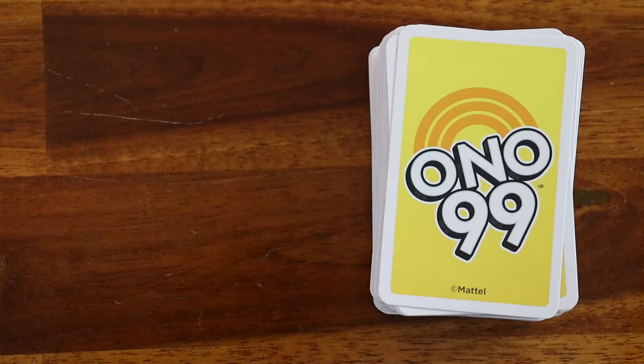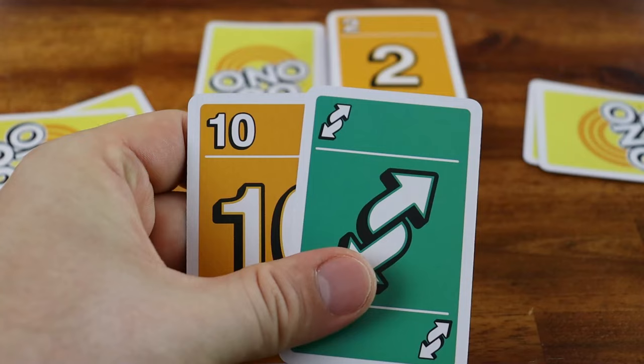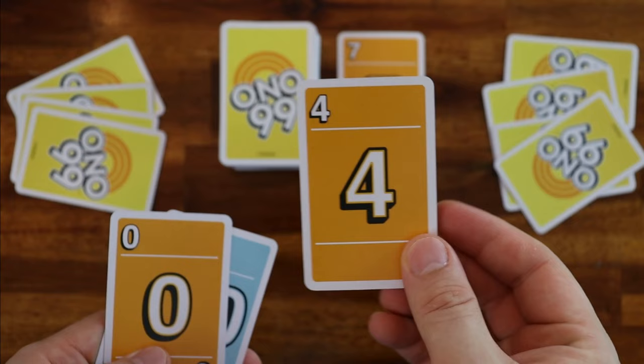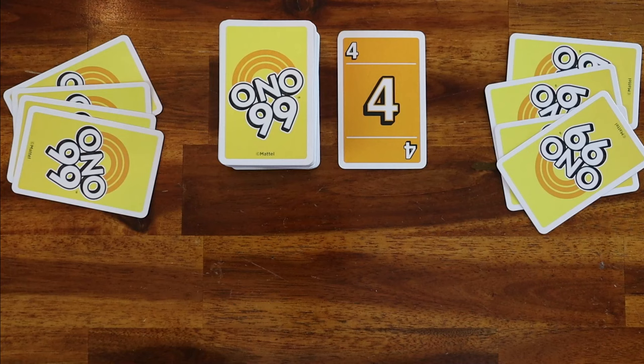The object of the game is to be the last player left in the game. The player to the left of the dealer goes first; play proceeds clockwise. On your turn, choose a card from your hand and play it. You don't need to match the color of the cards played.